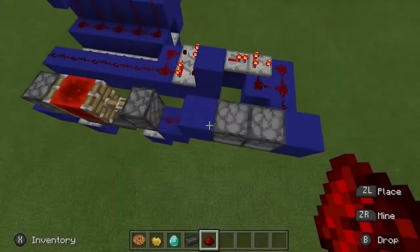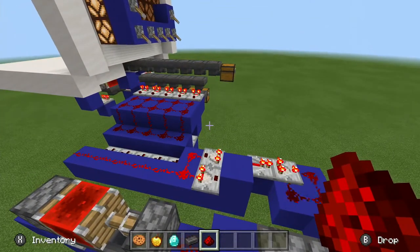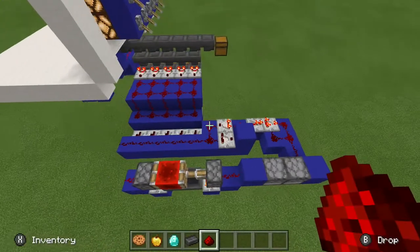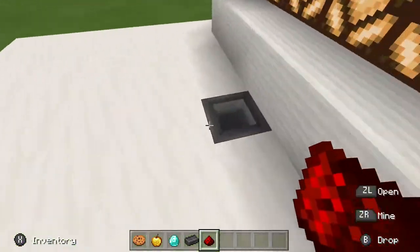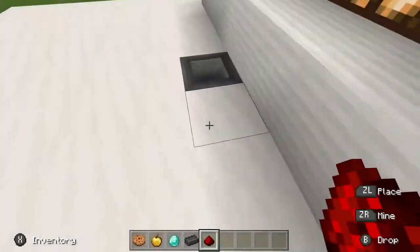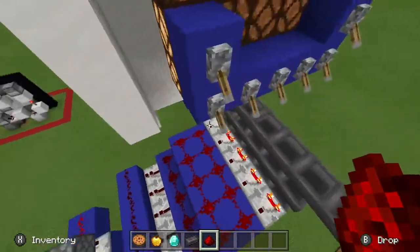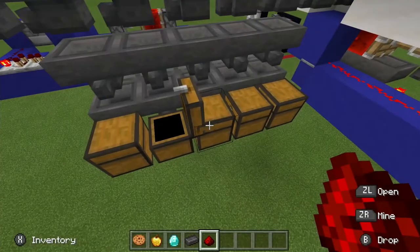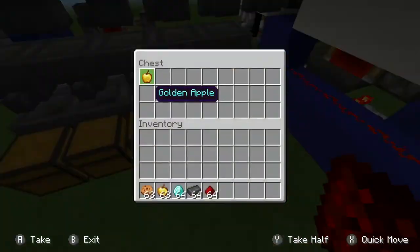If we just wait a few minutes — probably just three or four items — we'll get this guy to full. Look at that, we're already almost there. One more item should do it. Once you start to hear clicking, that means he's full. I would personally suggest taking all the items out of the hopper, and of course you can come back to these chests for the items that you dropped in.